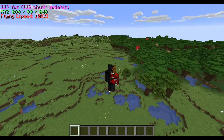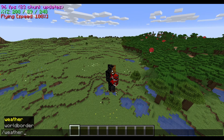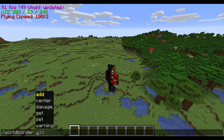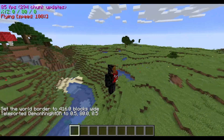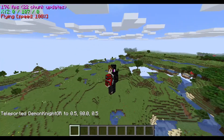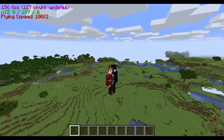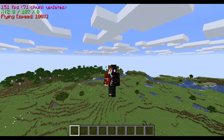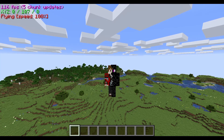We are going to do this. Set time for 16, and then we're going to TP to 0, 80, 0. This area, as you see here, is a 13 by 13 chunk area — it's the spawn chunk. I did the coding and found out 13 by 13 is the spawn chunks.